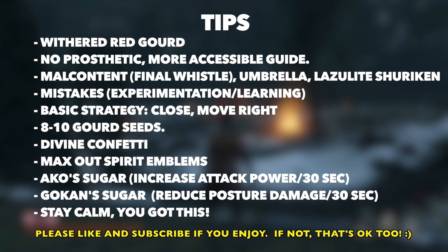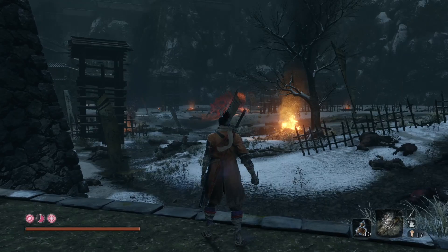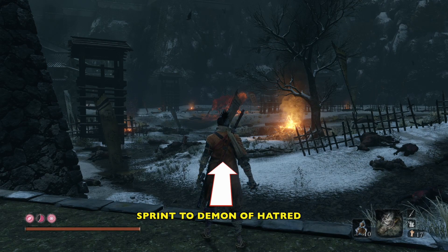The basic strategy is we're going to be in close with this guy, moving to the right, and trying to whack him from behind. You should have about eight to ten gourd seeds. Divine Confetti does help if you have some. Don't forget to max out your spirit emblems, and those sugars do help.